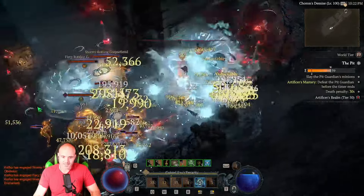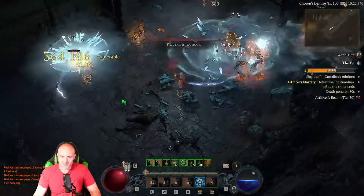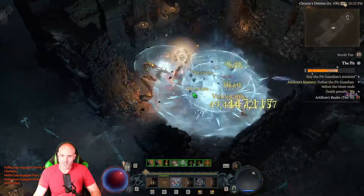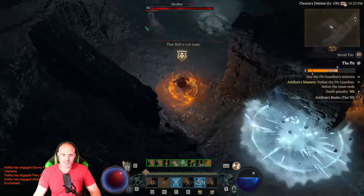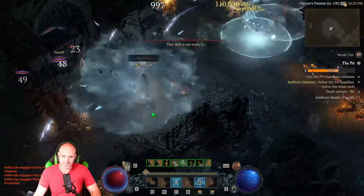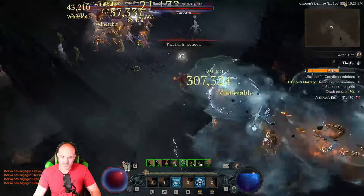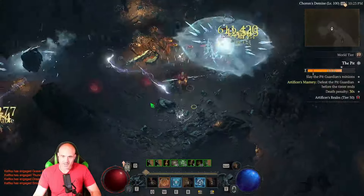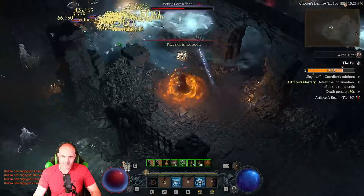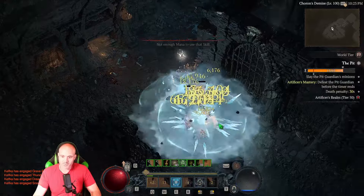Master crafting again gives you so much more damage, so it is going to be really important if you want to see your damage increase. Get your gear mastercraft. We're going to live in the pits - my plan is to get all my glyphs to level 21. It's a lot faster than you might think. I don't have all my glyphs maxed obviously because I just got 100, but I don't think it's going to take very long, especially if you get some of those good dungeons that run fast.